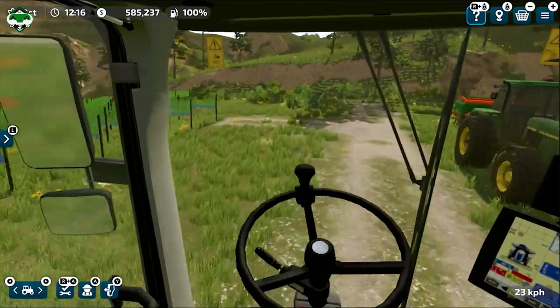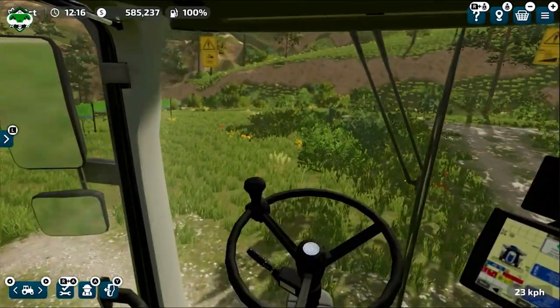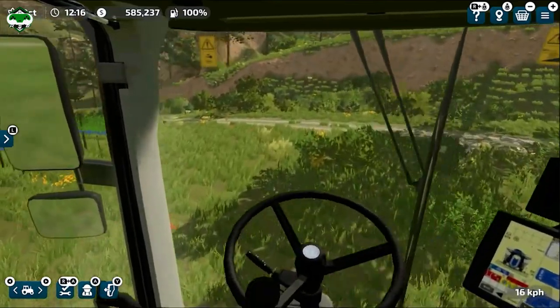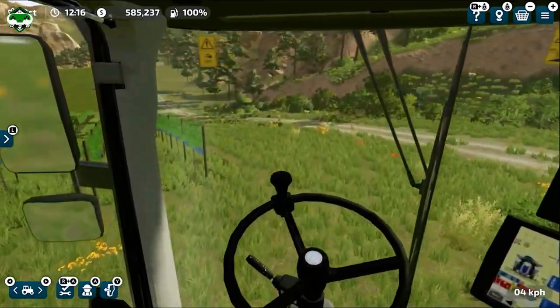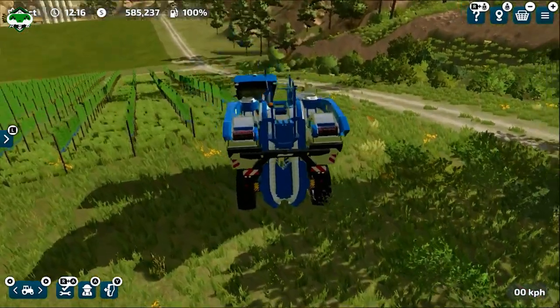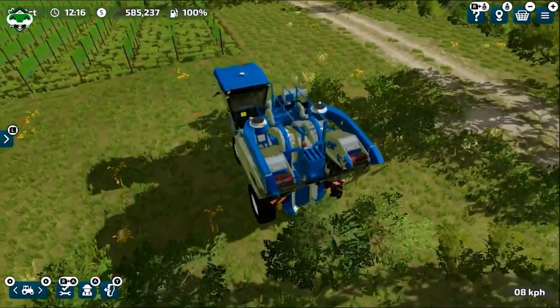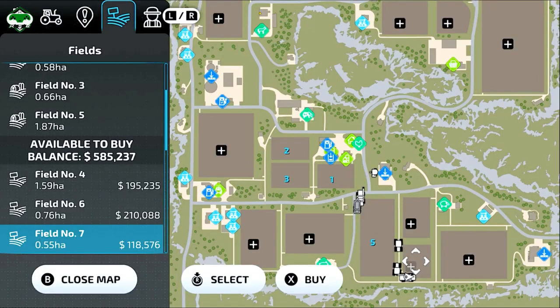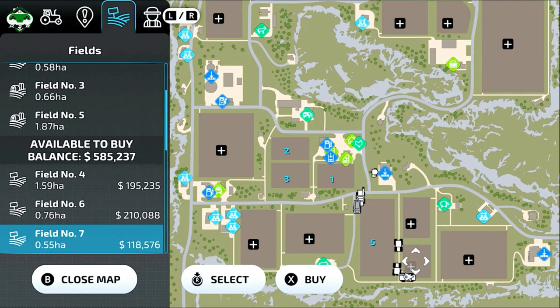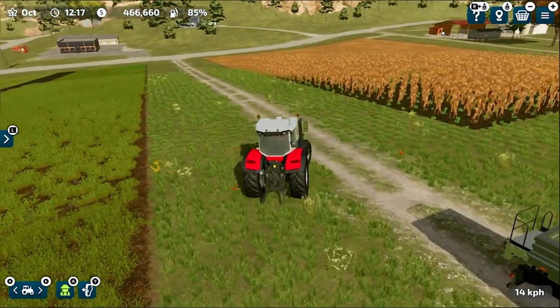We'll get back to our harvester and drive to the farm. We are now in the field of our grapes — you need to buy a field already planted with grapes. We'll line up our harvester to the grape rows. You need to perfectly align it with the grape vines, make sure you are centered with them.